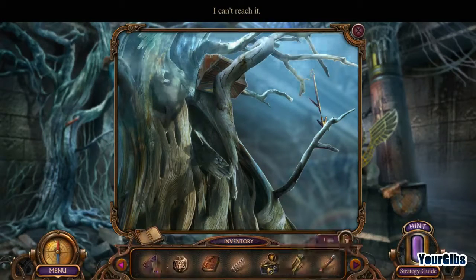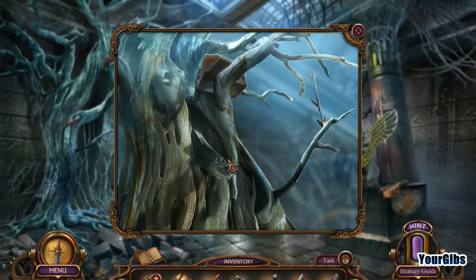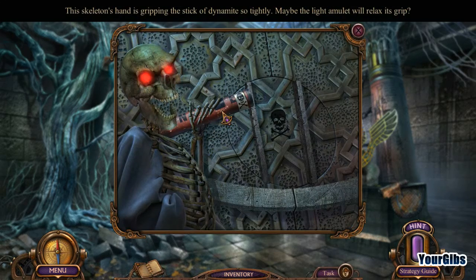Got myself some dynamite. Can't reach it, apparently. Can my dude reach it? Can you get up there, buddy? No? What about this fella here? Oh ha ha! The skeleton's hand is gripping the stick of dynamite so tightly. Maybe a light amulet will relax its grip.